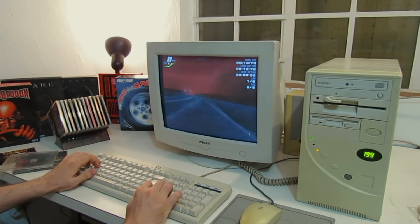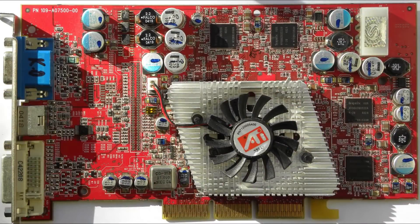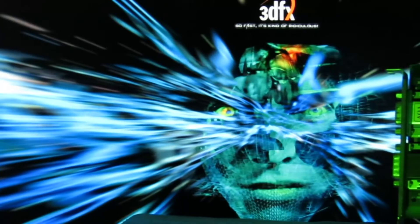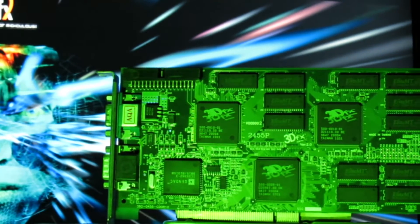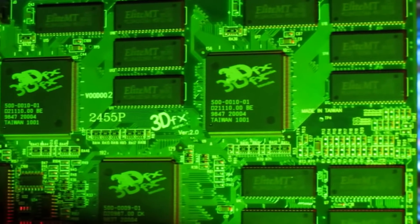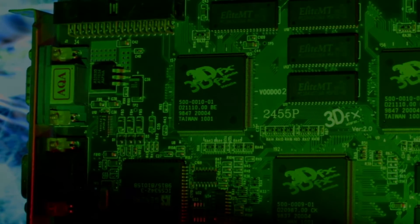My teenage crush had developed into a full-blown love affair, but like most early love affairs it slowly fizzled out. I got a TNT 2, then a G-Force, then a Radeon, and the Voodoo 2 lay forgotten in my cupboard for decades — that is until today. Because this is that very card from all those years ago, resurrected much like the other trope from Voodoo magic — the zombie — to do what it does best: push some pixels, or actually triangles in this case.